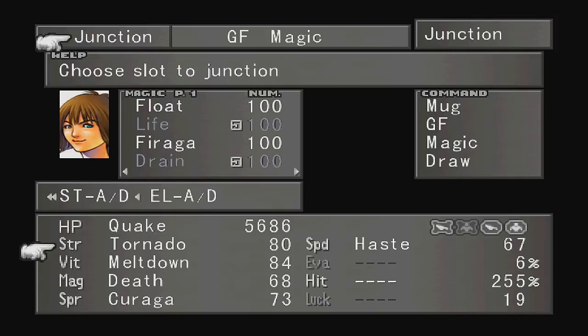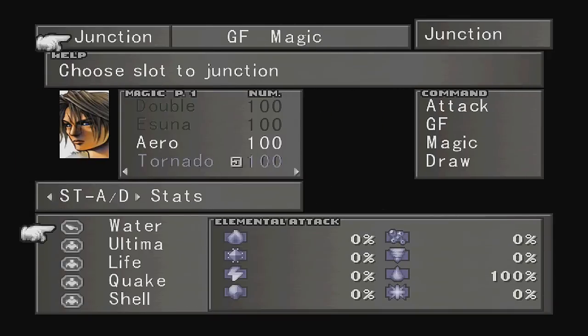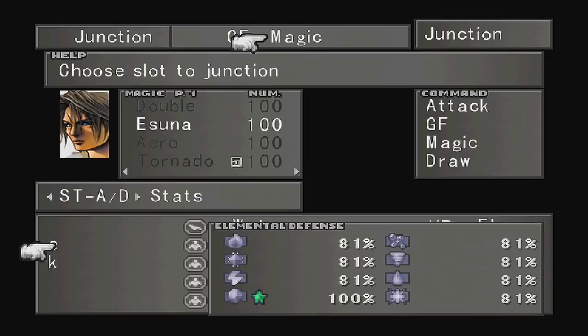Make sure that your characters have high strength and vitality stats. Because the Jumbo Cactuar has high HP, so you'll need to deal damage fast. And his attacks can also deal quite a bit of damage, so it's important to have high vitality to protect yourself. Water combined with a high strength stat is all that you really need.